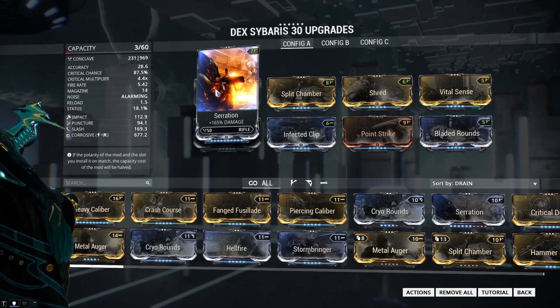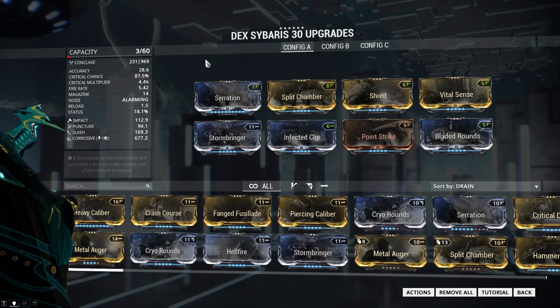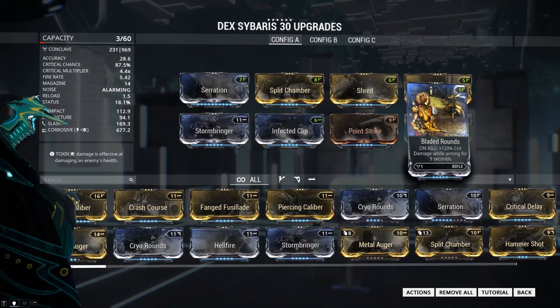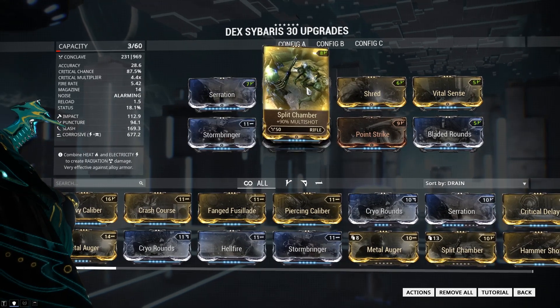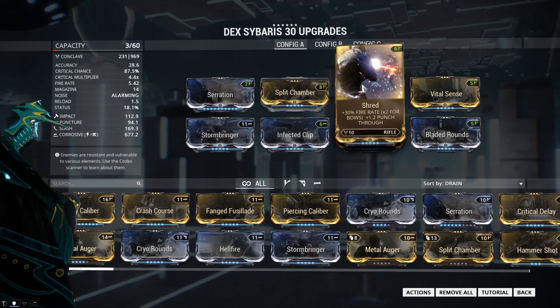Going across the mods here, this is a very simple setup — these mods are not that hard to get, and a lot of them are super common. The only one you may have difficulty with is Bladed Rounds, we'll cover that in a second. Serration gives 165% damage — no-brainer. Split Chamber gives us Multishot — we need Multishot on every weapon, we already know that.